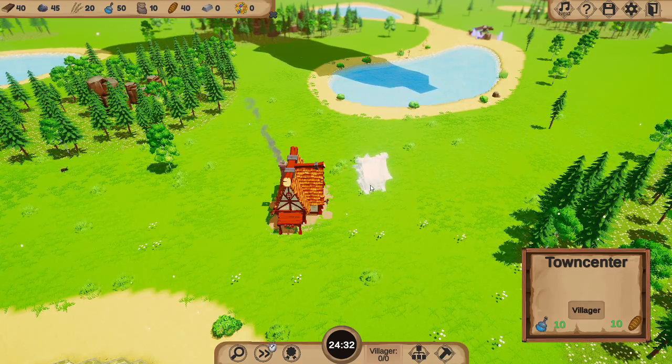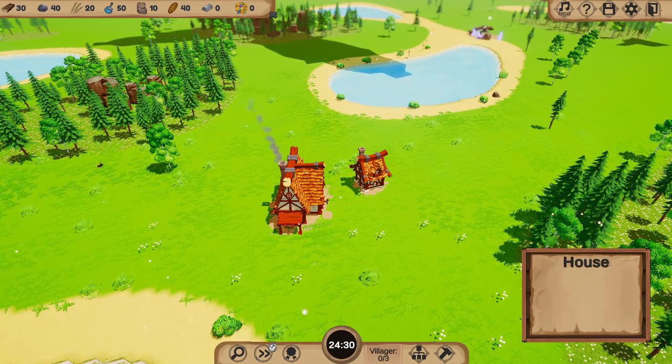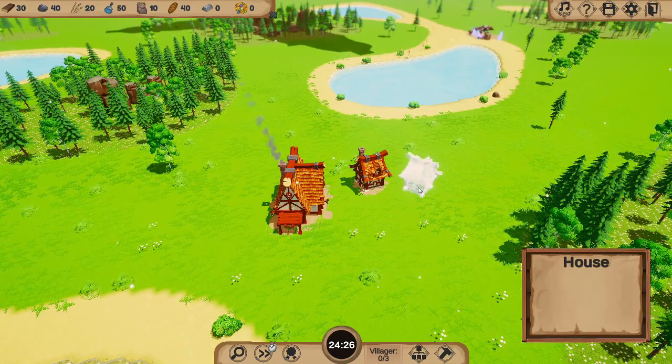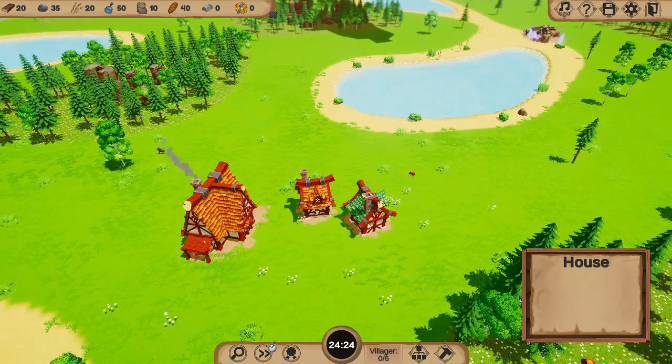Then we want to get ourselves a couple of houses. I'm going to put these chaps in like so. There doesn't appear to be a way to multi-build — maybe there is, and I just don't know what the button is. That's very likely.